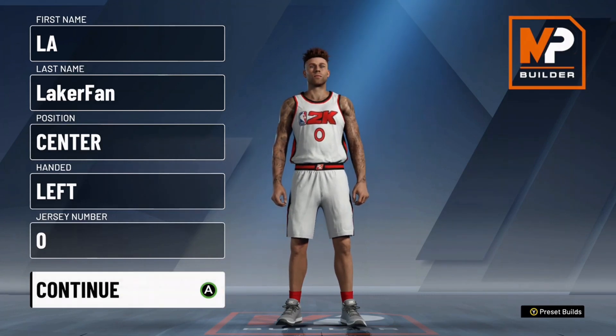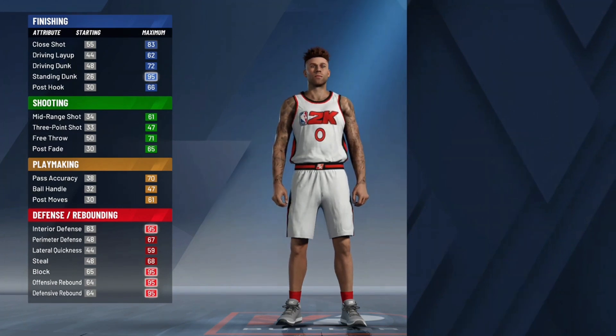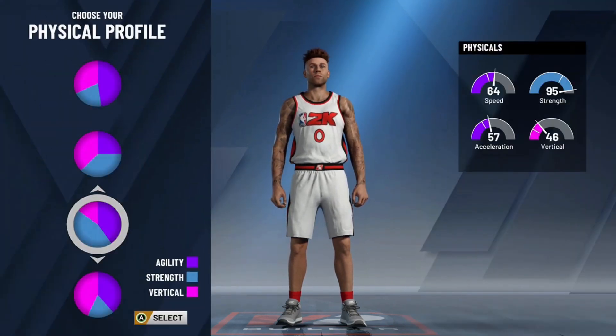What we're going to do with this list is start from number 1 and go to number 5. So we're starting off with the most overrated build in my opinion, and that would be the Pure Rim Protector at 7'3", max wingspan, max weight.